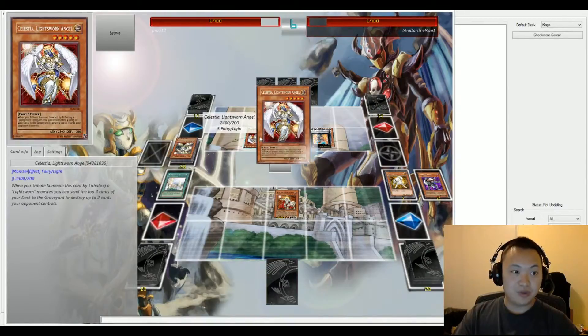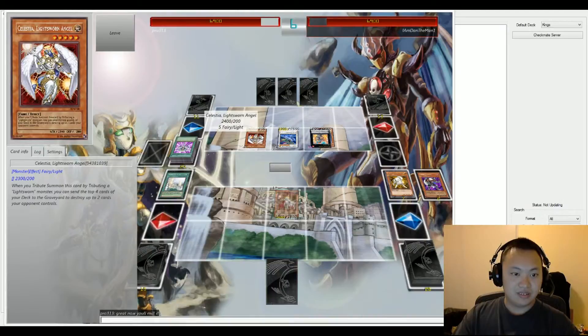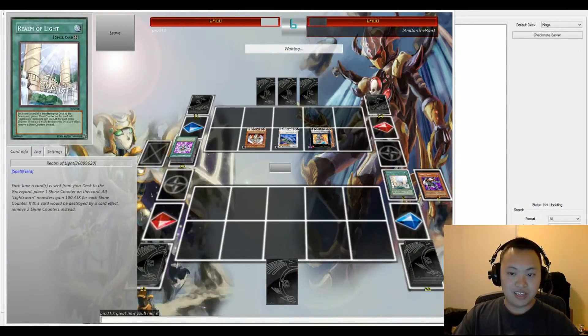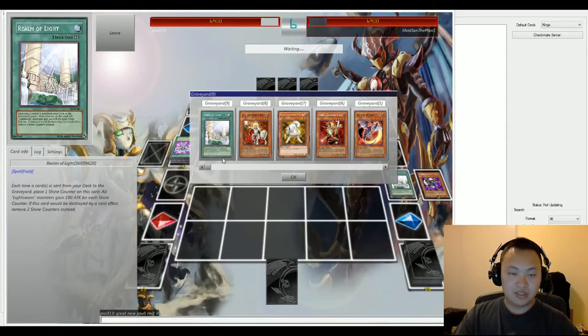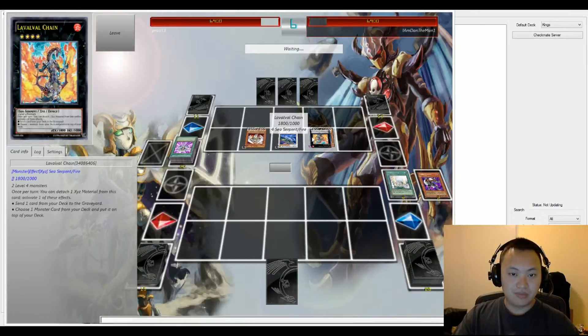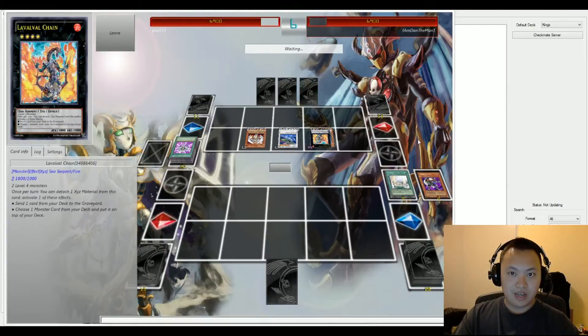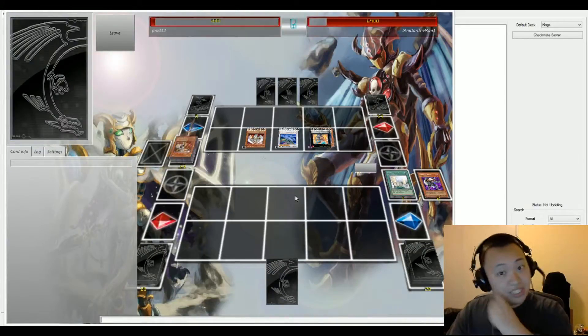There's a Tribute Summon for Celestia, Lightsworn Angel, which activates its effect — destroying up to two cards: Judgment of the Light and a face-down monster, which is Jain. Right now we have 2300 plus 2600 and 1800, which totals to about 6700 — not enough to kill off Pro, but Pro only stands at 200 life points at the moment.